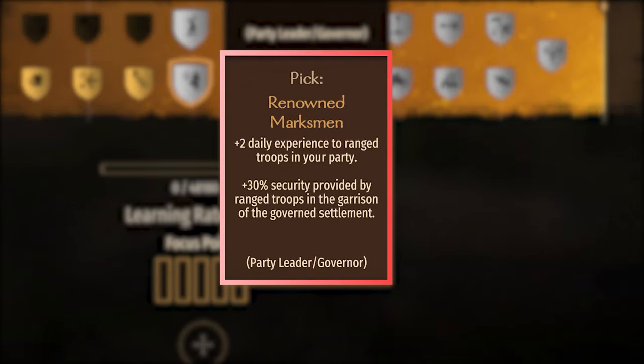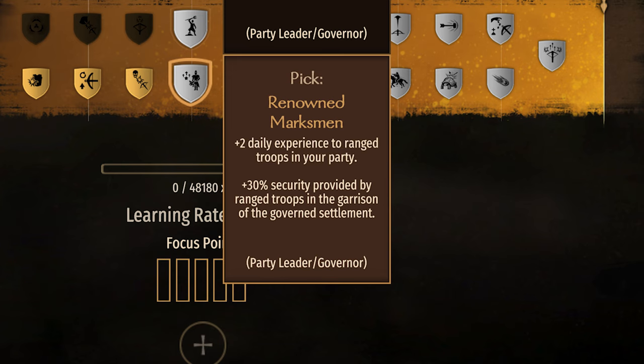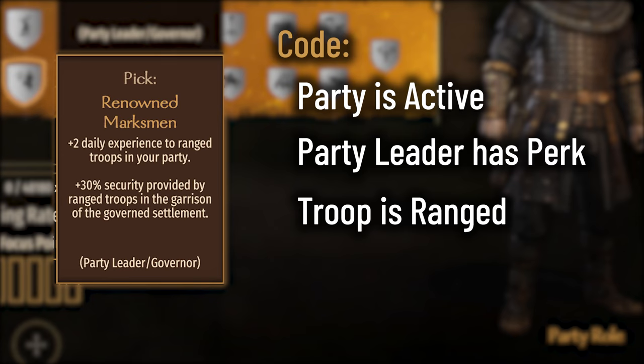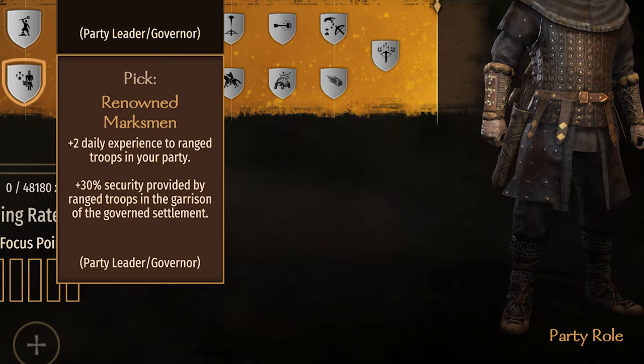The Crossbow perk, Renowned Marksman. The description says: plus 2 daily experience to ranged troops in your party. The code says it will trigger if the party is active, the party leader has the perk, and the troop is ranged. This works just like the Trainer perk and includes all troops in the ranged and horse archer default groups — this perk also includes both crossbow and bow wielding units. All of those troops will receive this XP bonus.